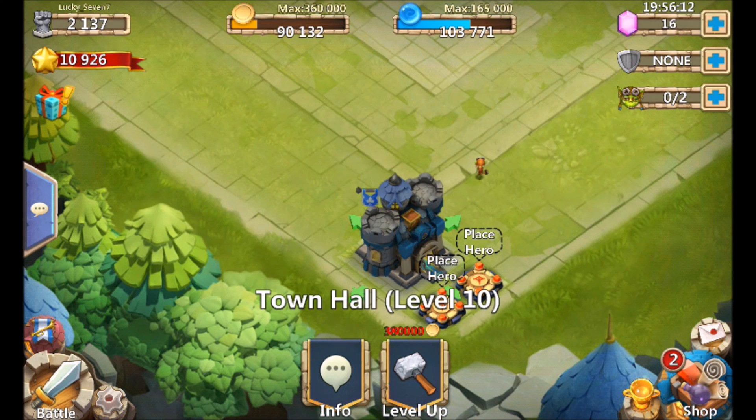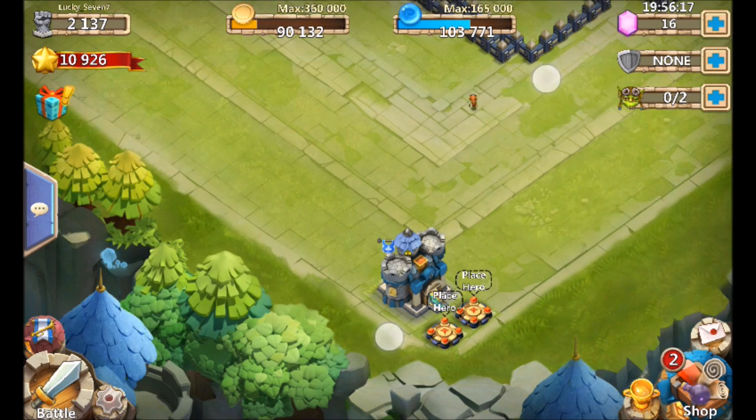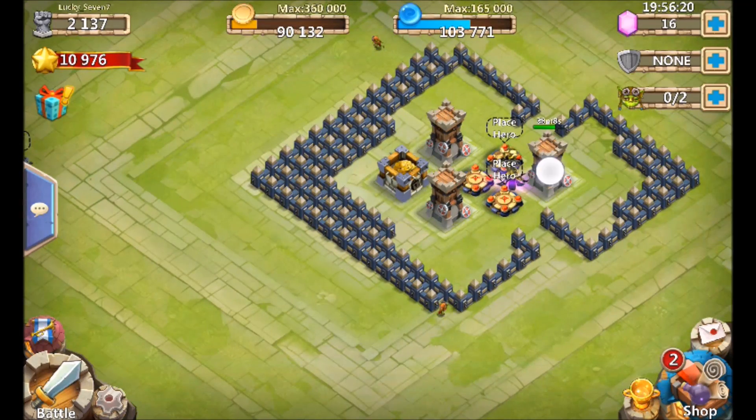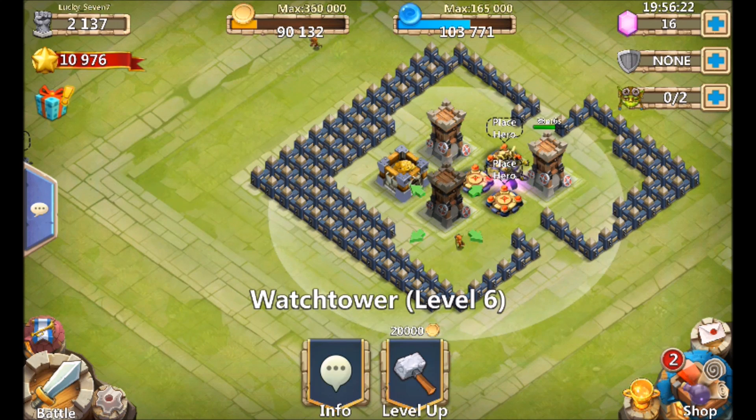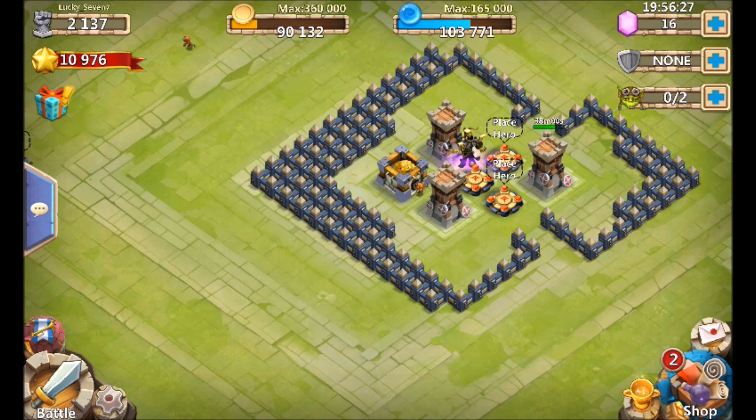Town hall is really one of the things you do have to pay attention to because it is expensive, so you've got to keep the gold vaults up. You can see I'm a little short and waiting on an upgrade. Towers are upgrading as well — that's kind of what I'm doing: towers, then bouncing back and forth between the gold vaults for the town hall.